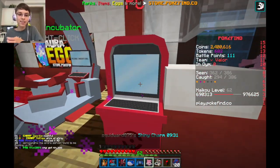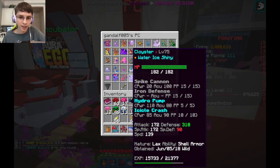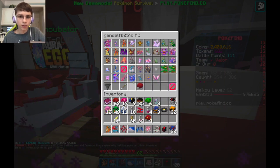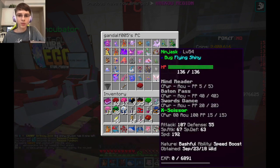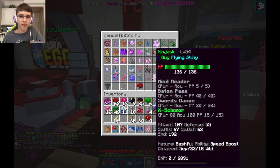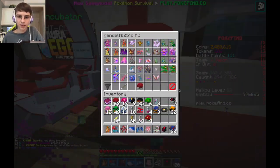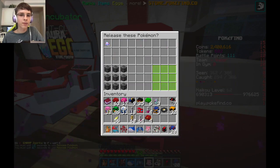Shiny Ninjask, guys. Ninjask is a good Pokemon by itself. It doesn't have a nature, but it's a very good speed Pokemon. Let's clean this out a little bit — let's get rid of Diglett. I almost want to get rid of Lunatone. But Jigglypuff — no, they're useless. Fanpy, I almost want to get rid of as well. That Ninjask is probably the best one in terms of a good Pokemon. But this Barboach too — that was pretty good as well. This is cool, guys — so many shinies today.